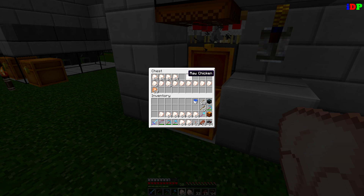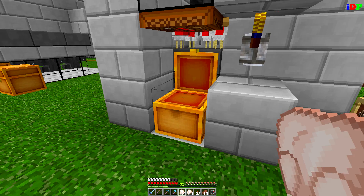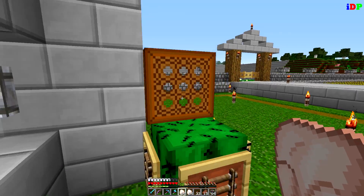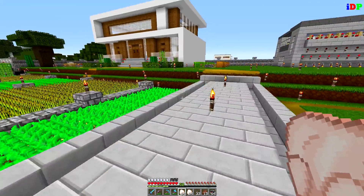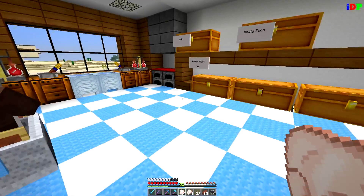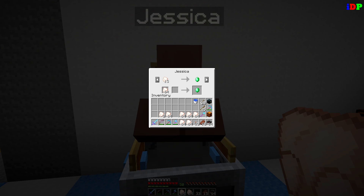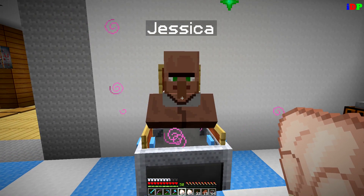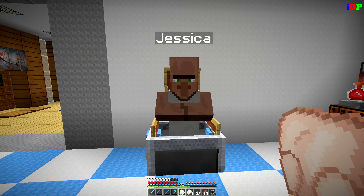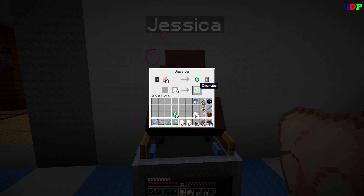Let's take a few stacks and deal with Jessica the villager. We've got 20-something feathers in there. If you could make wool from feathers and then dye it, that would be fun! Anyway, Jessica is here — let me make some deals with her. I haven't done much business with her lately, maybe a couple trades, but I can't really remember since I haven't been playing much.